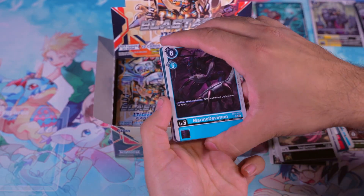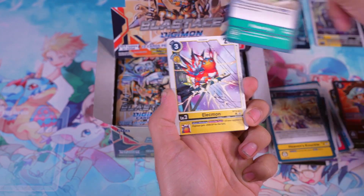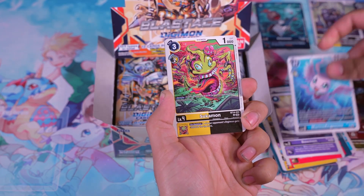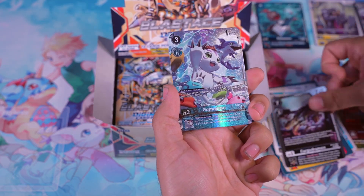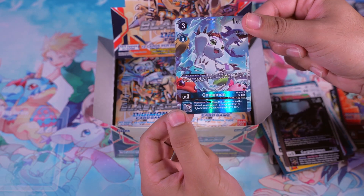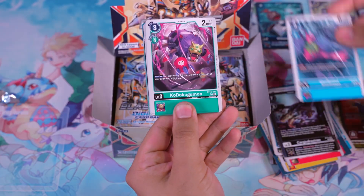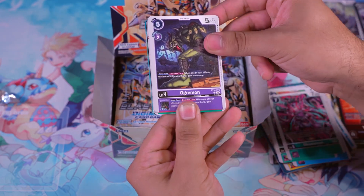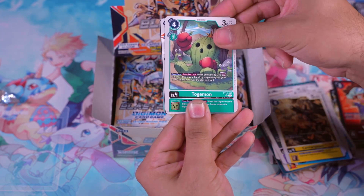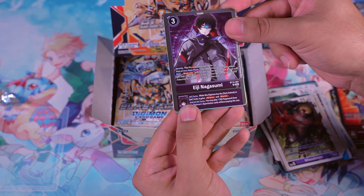Got ourselves a Vegemon. There's something back there — a Marine Devimon, a Pummelwack, a Heaven's Knuckle, a Poison Ivy, a Lechmon, a Gizamon, a Bowmon, a Green Angemon, a Suchamon, a Cargodramon. And we've got ourselves an Altered Gomamon — very nice looking card, kind of a throwback to the option card which we haven't pulled yet in the set. A Marching Fishes, for the SoC deck that we're trying to run.